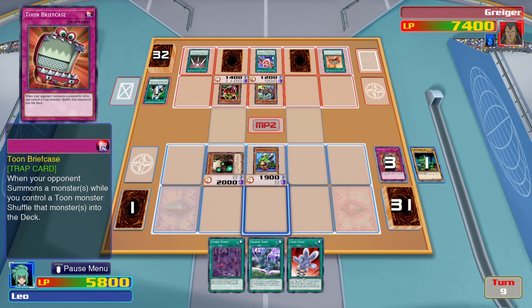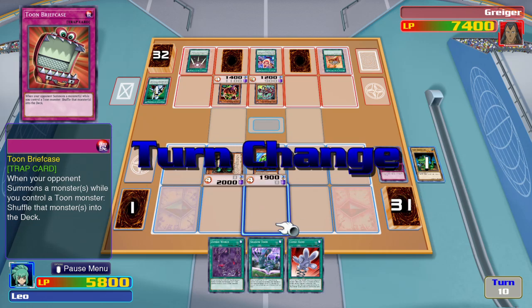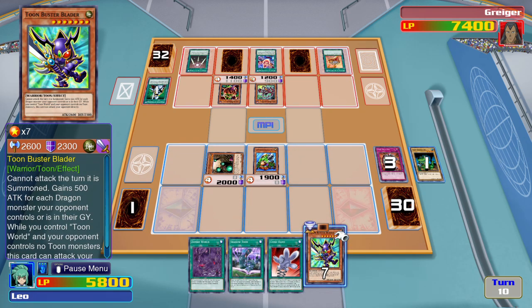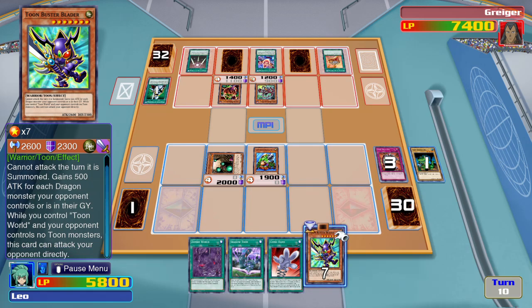I activate Toon Briefcase. Send that monster back to the deck, and my opponent has to reshuffle. I'll just end my turn.